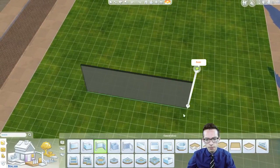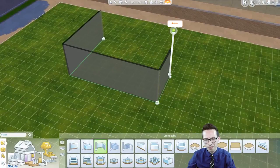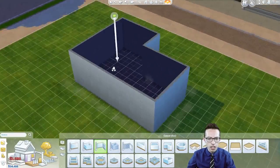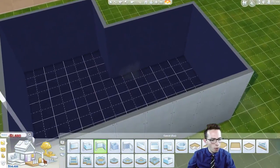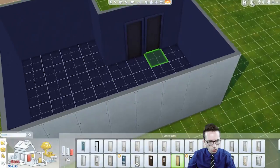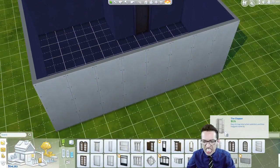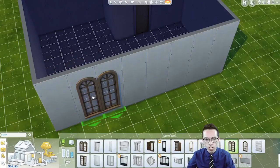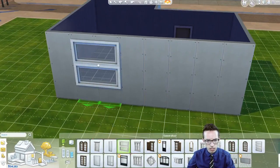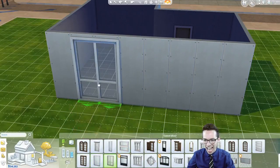I'm just going to do a weird sort of shape — there's really no purpose for it to be this shape, it's just the shape that I want it to be. So let's go in and put in some doors and some windows. What do I want for windows? I could put like these in — some modern windows. Modern style.